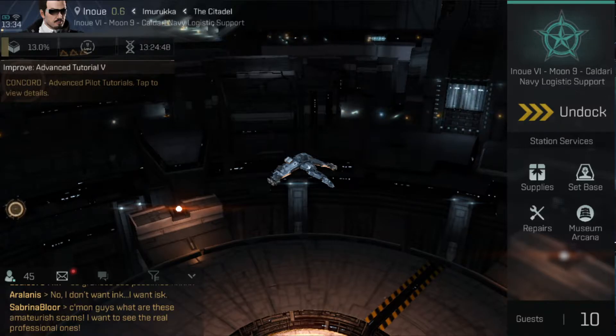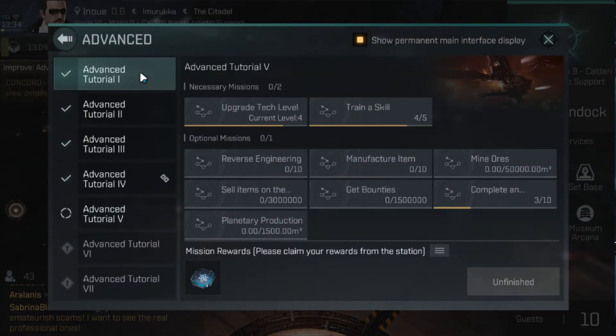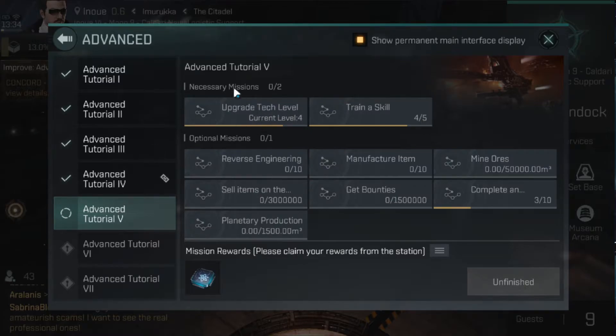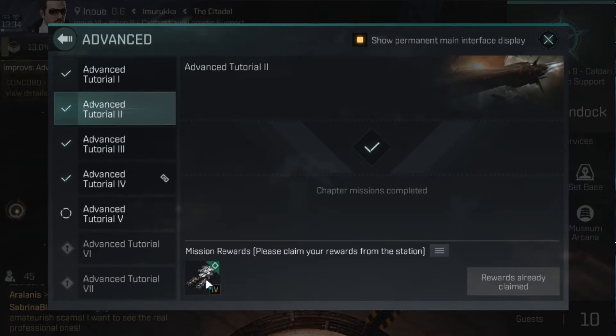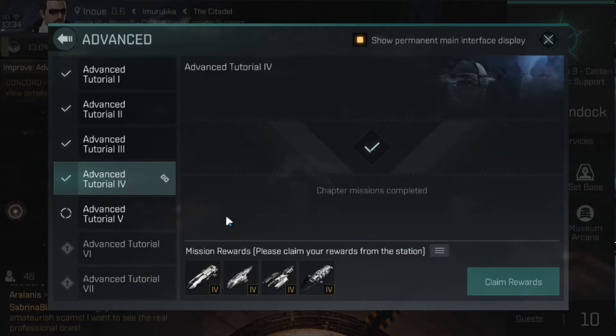Once you get into the game, you want to do the tutorials. The rewards and the information you get from them are invaluable starting out — and I don't mean a standard boring click-through tutorial. The rewards are critical. There's also an advanced tutorial to follow up with seven parts. As you go through these parts, you'll have necessary missions to complete and then optional missions — you only need to complete one optional objective to advance to the next tier. The rewards are the important parts: part two gives you your first mining vessel, and part four gives you your first Tech 4 destroyer. This is a huge free reward — definitely get these as quickly as possible.